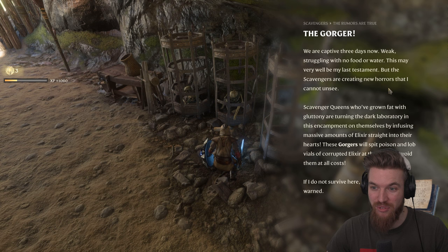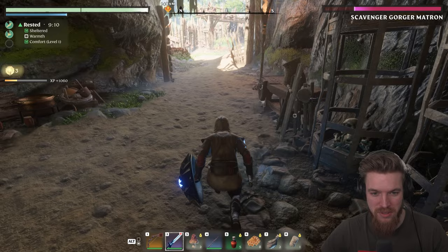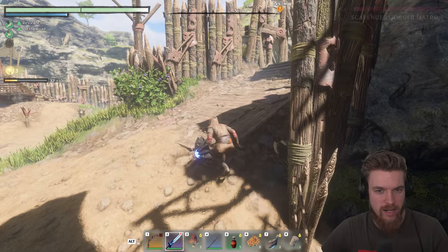You can also read this note: 'We've been captive for three days now, weak, struggling with no food or water.' This explains the lore of the Gorger — scavenger queens who've grown fat with gluttony are infusing massive amounts of elixir straight into their hearts. The gorgers will spit poison and lob vials of corrupted elixir at their prey — avoid them at all costs. Now we're just going to sneak on through. You can avoid the patrolling enemies by sneaking — I recommend doing that.